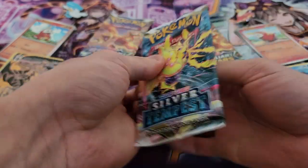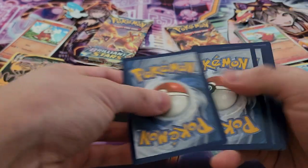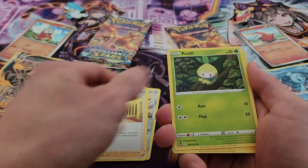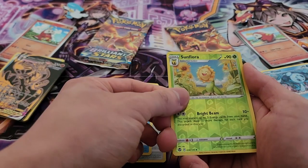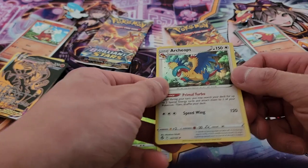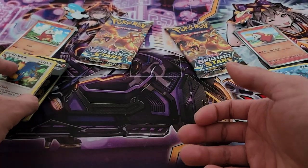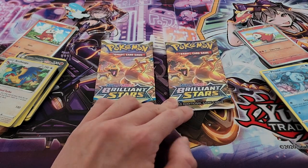Now Silver Tempest on the Quaxly side. Here is the code card. We have Metagross, Toxapex, Lairon, Petilil, Pikachu, Growlithe, Klink, Wailmer, Sunflora, and Archeops as a regular holo. It's nice and interesting, even if it's just a regular holo.